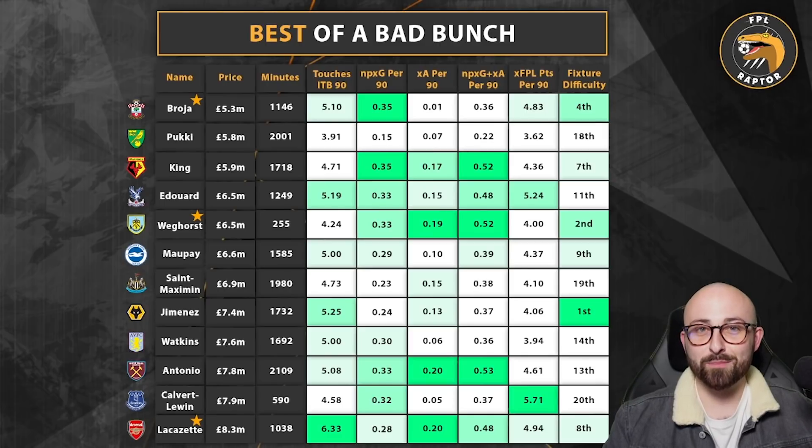Puky has been ticking along fairly well and is actually one of the top scoring strikers in FPL this season — mainly because he plays so many minutes and racks up appearance points and the odd goal and assist. However, his underlying statistics are appalling and the fixtures are terrible. His 0.22 non-penalty expected goals plus expected assist per 90 is by far the worst on this list. I would not be considering Puky.